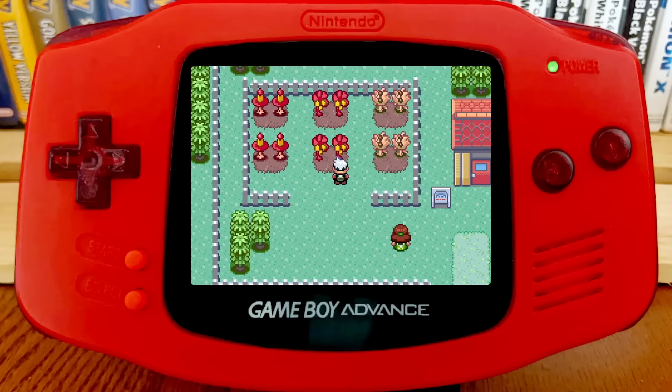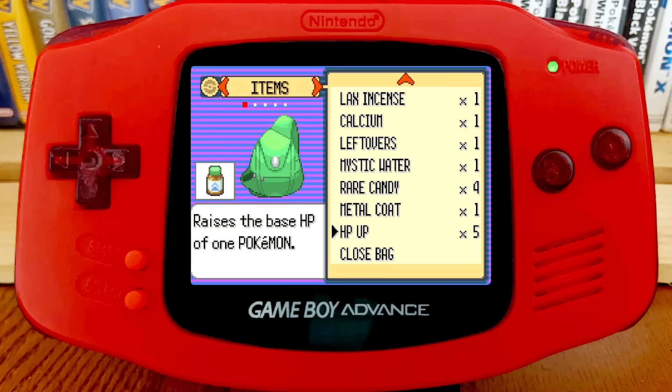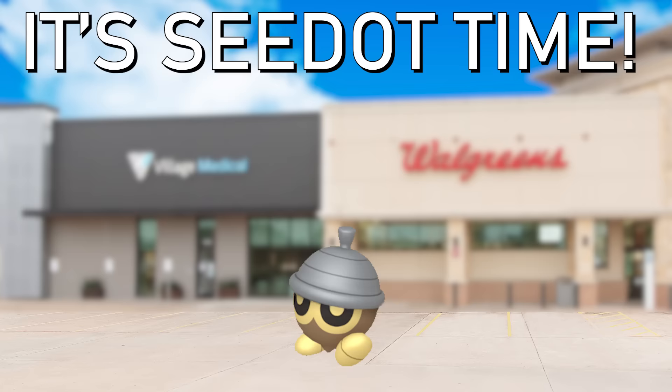With those two safe and sound, our next step is preparation. Get at least one Pomeg Berry — you can find them at the Berry Master's house. Go to the Move Deleter in Lilycove and erase all of Plusle's moves but Growl. Next, give Shuppet at least one HP Up. It needs to have an odd amount of HP, so if it's even after one, give it another. Put those two in the box.